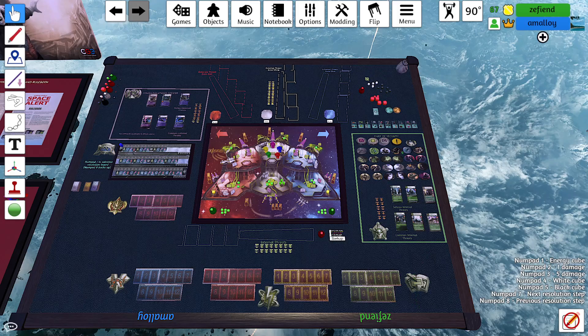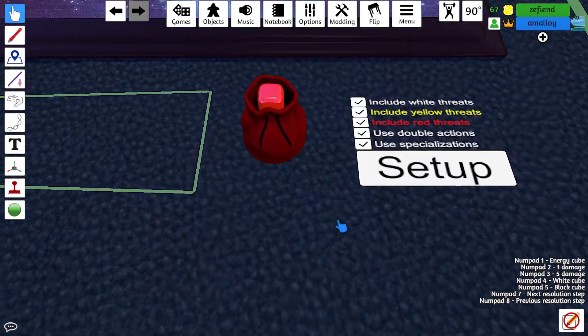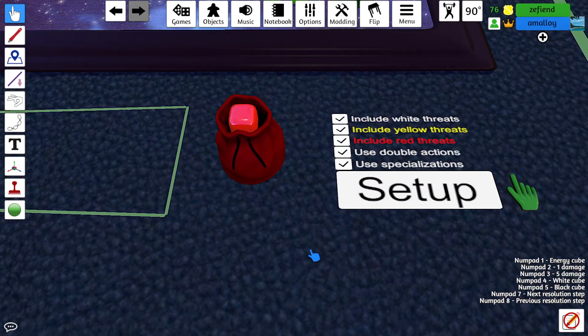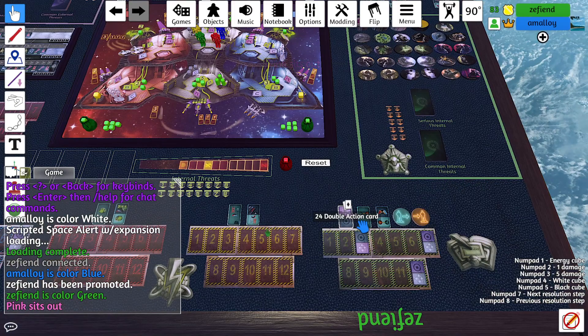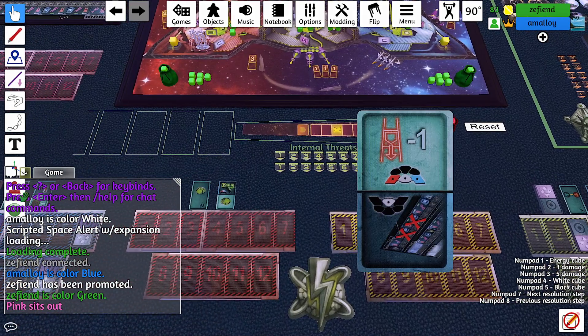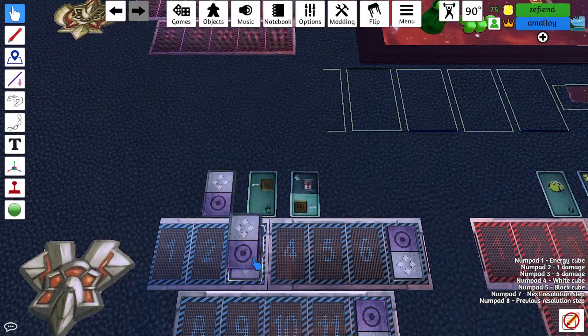Hello everyone, welcome back to more Spacealert with Zefiend. We decided this time to just click all the buttons, turn on all the options. Double actions was a little bit tricky with reds and yellows, so we're putting the whites in the box too. Why not? Teleporter, Navigator, Energy, Special Ops.